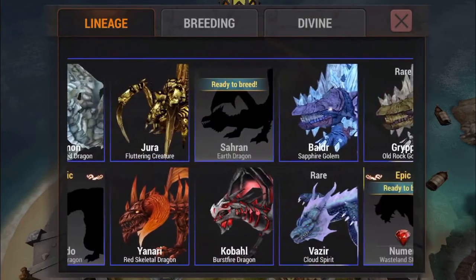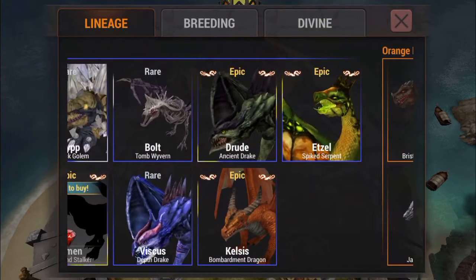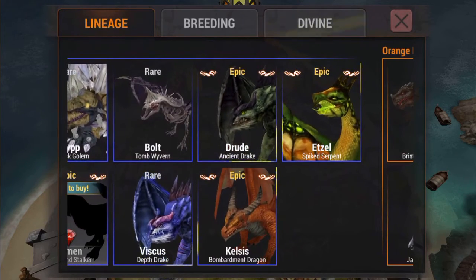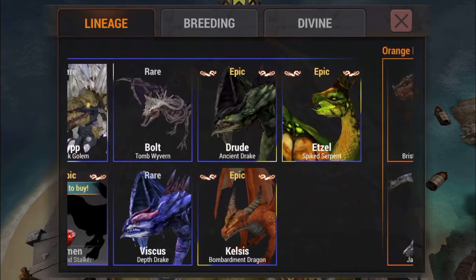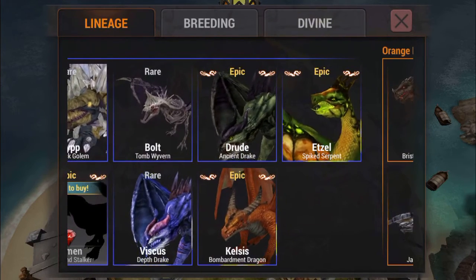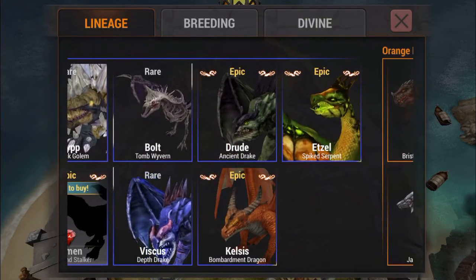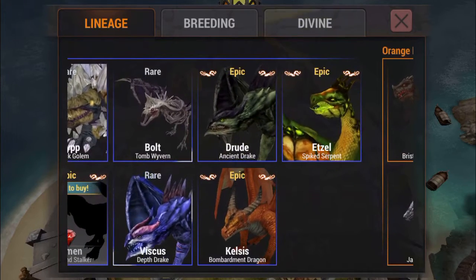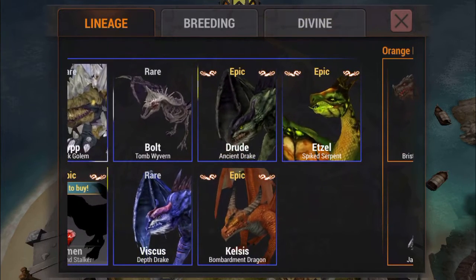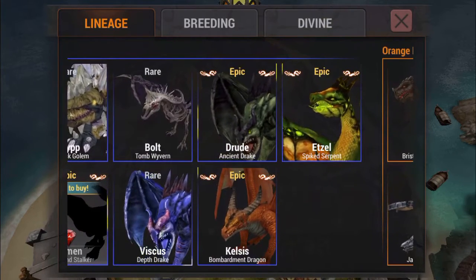Out of the three blue epics, I think Kelsis is the best one, so I really advise going for him instead of Druid. Druid is strong obviously, but it depends whether you like hunters or warriors. I'm a warrior dragon person - I don't like tapping, especially with the tree bucket defense, because if they hit you your dragon starts flinching and you can't tap. It's better to have a dragon where you can just press the button and he spits fire.